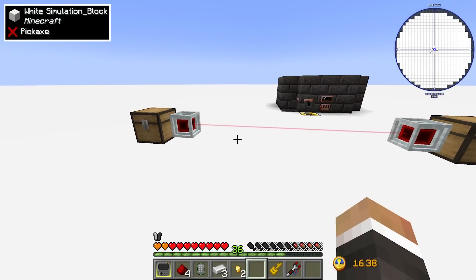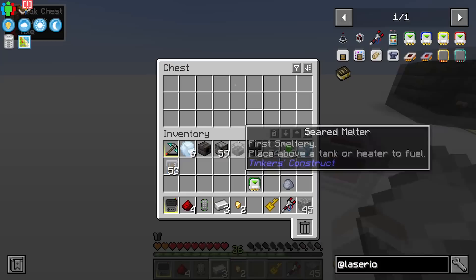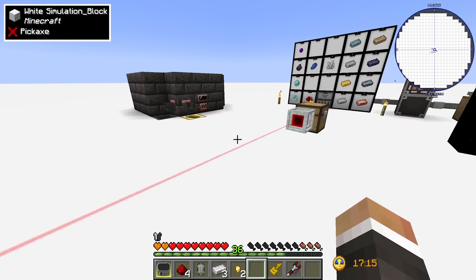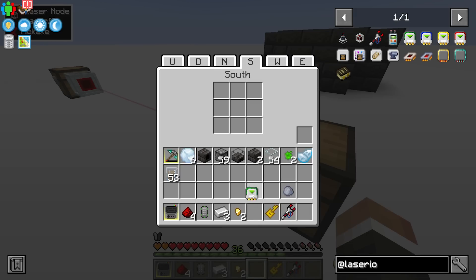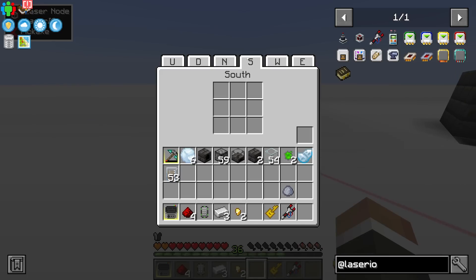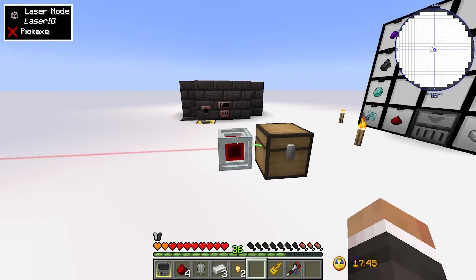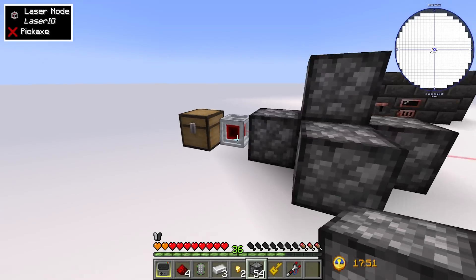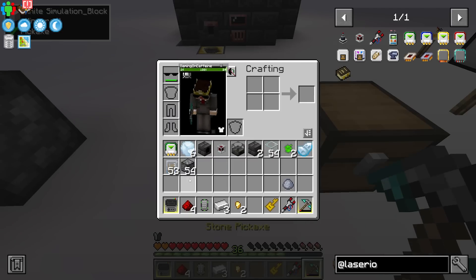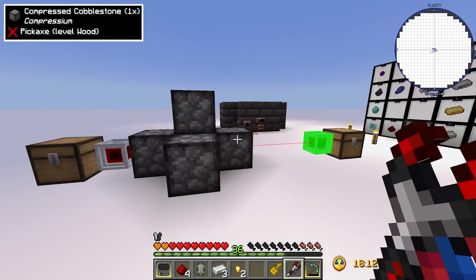It doesn't need line of sight — you can put blocks in between and they will still work fine as long as the nodes are connected. Even if you break a node and reconnect it through blocks, the connection is still formed. You can send items through blocks, which is pretty cool.